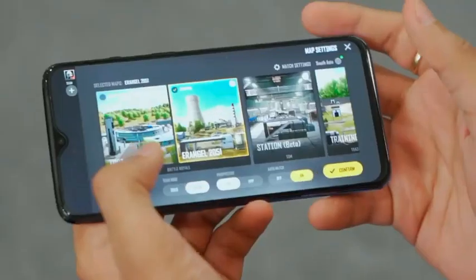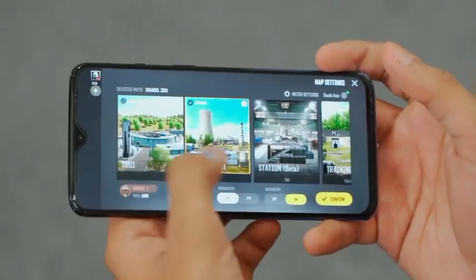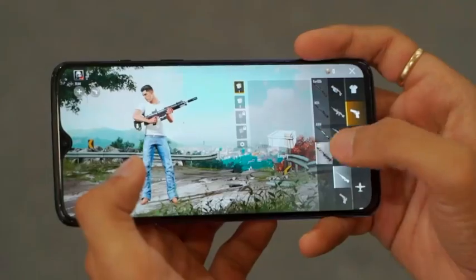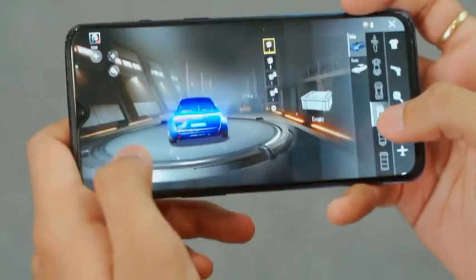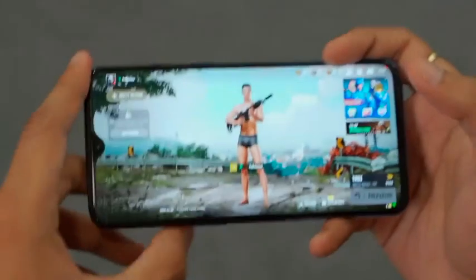It is the map. There is Erangle 2051 and Training Ground. This is a new map. There is a different shooting style — this is actually like Tesla. There is a Lamborghini written behind it. There is a different parachute. There is a whole lot of water.